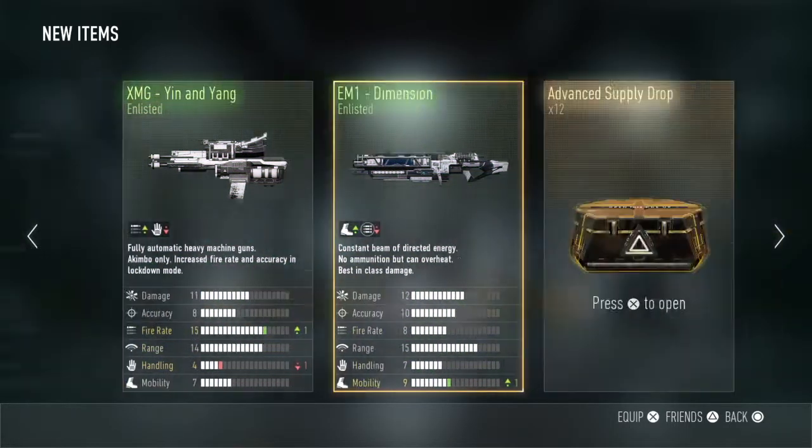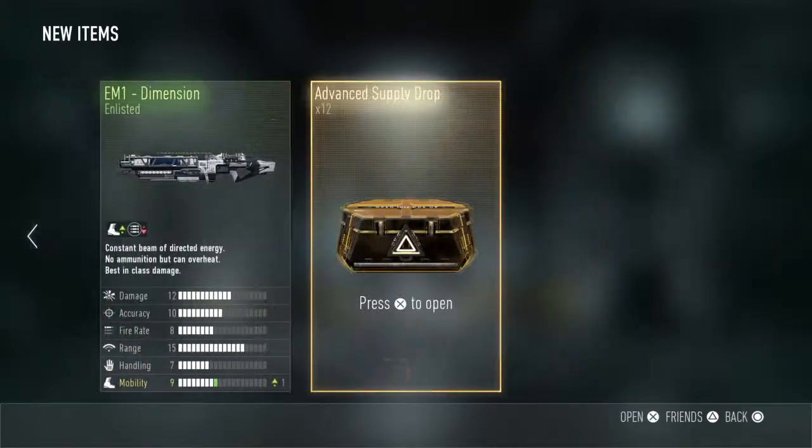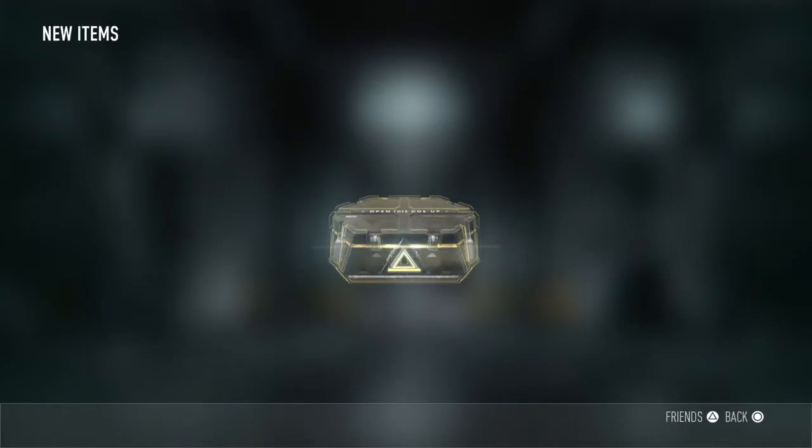Okay, not the best way to start, but free guns — I will take that. So just two enlisted and a professional. You know what they are? They're not professional.